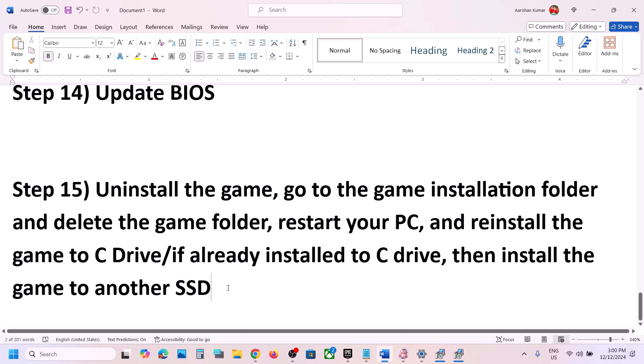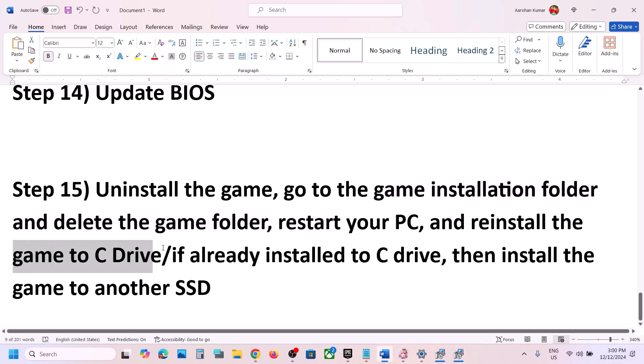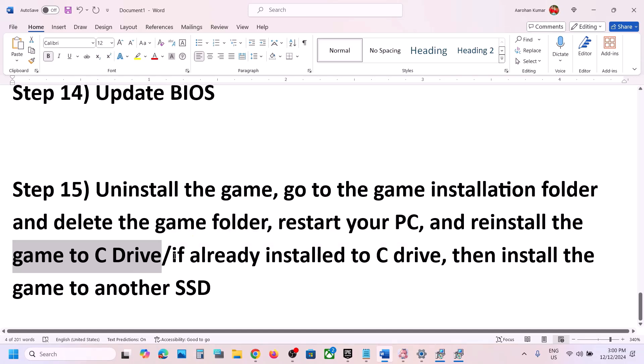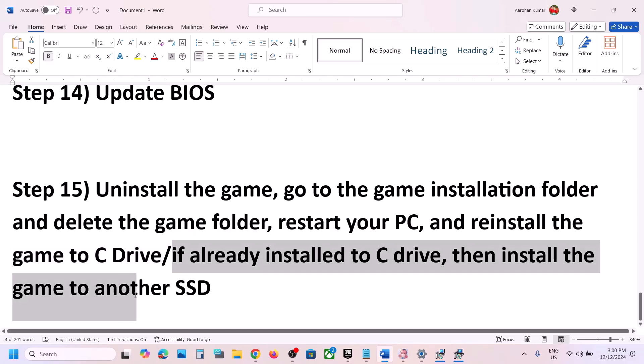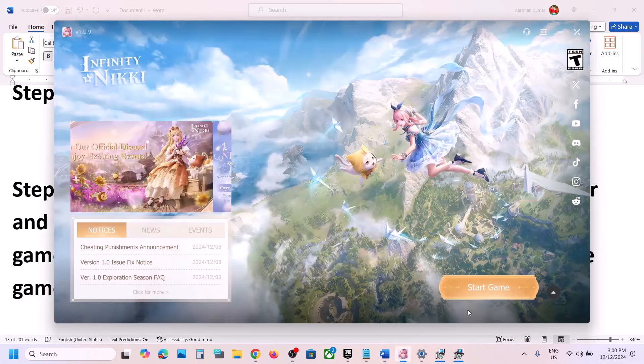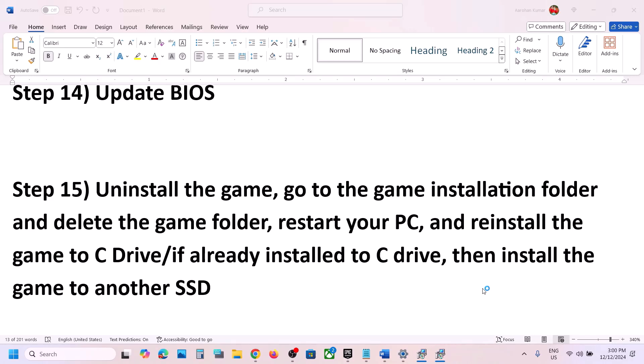The last tip is to uninstall and reinstall the game to a different drive. Uninstall the game, go to the installation folder, delete the game folder, restart your computer, and reinstall to C drive. If it was already on C drive, try installing to another SSD and check. One of the steps in this video should help you launch the game successfully. Thank you for watching — please like this video and subscribe to my channel.